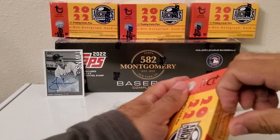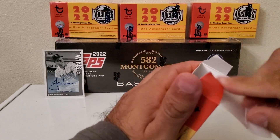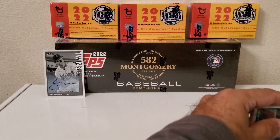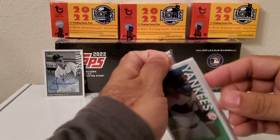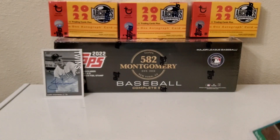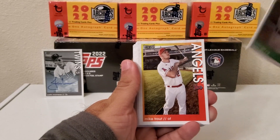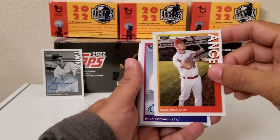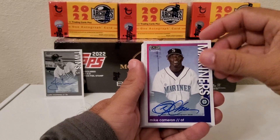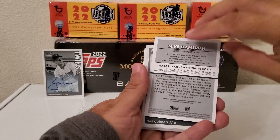Alright, let's get on with the next pack. So far it's pretty fun seeing how these cards look. We got Bucky Dent in the front card. There we go — Mike Trout. Anytime you get a Trout that's good! And our next auto is Mike Cameron, Seattle Mariners, and that one is not numbered.